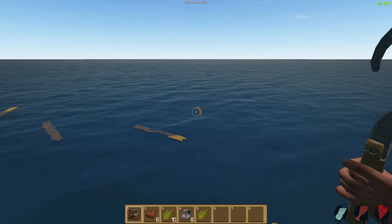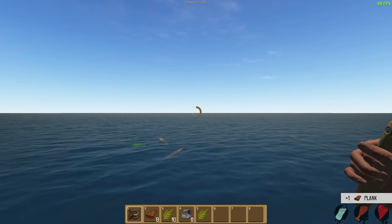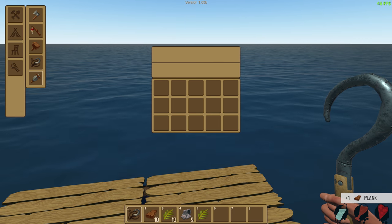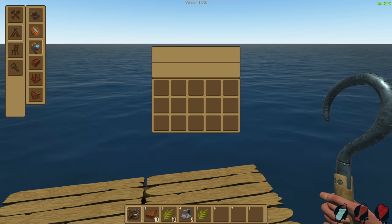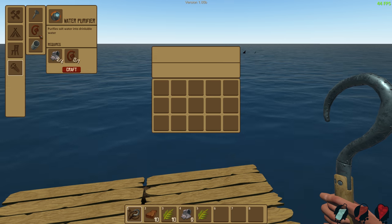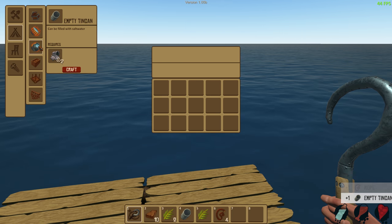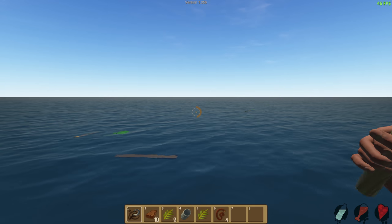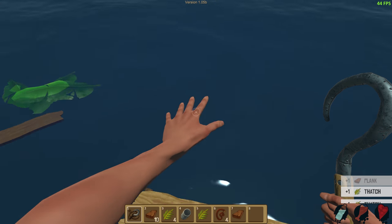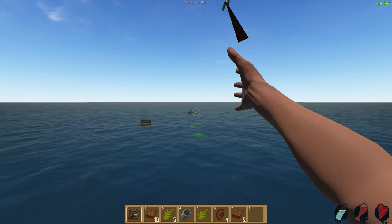As far as I know, you can't move your raft. Tab opens this crafting menu, and you're going to want a water purifier pretty early on, but you need rope and metal for that. There's this parts thing — you make some rope out of these leaves, and you're going to need a can. There's barrels, leaves, wood, and scrap — I think those are the four things you can collect.